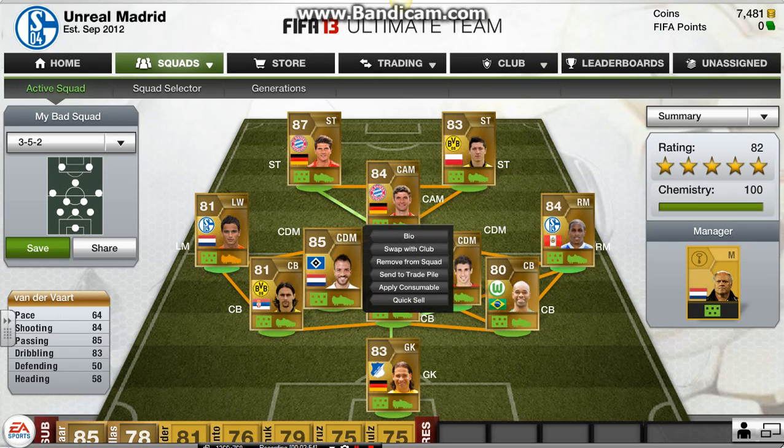Our center defensive mid is Van der Vaart. I'm glad he came to the Bundesliga — there's just too many center mids in general in Barclays, and I picture him in the Bundesliga. 64 pace is the low point for him, but he has 84 shot, 85 passing, and 83 dribbling. Good shot, good free kick too. Great passing to get the ball out wide to the left wing and center attacker. Definitely a good player to buy, and he's about 7,000 coins.